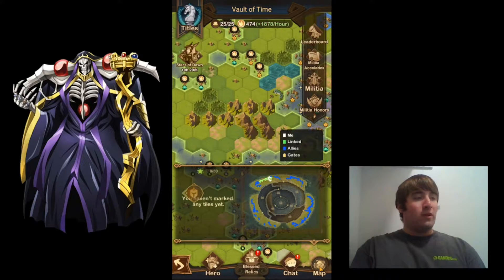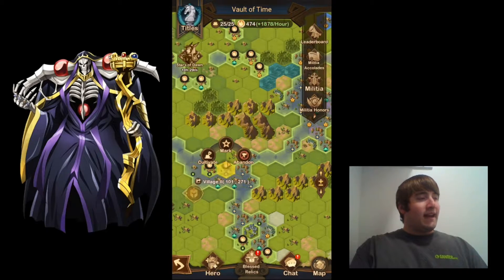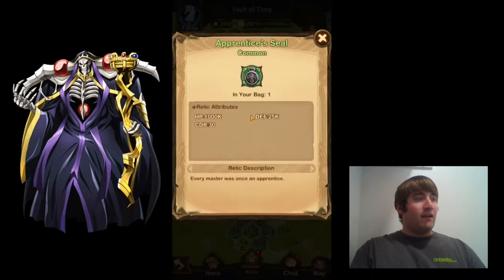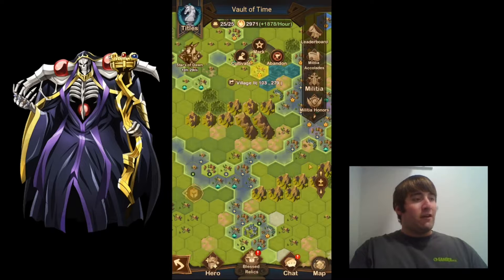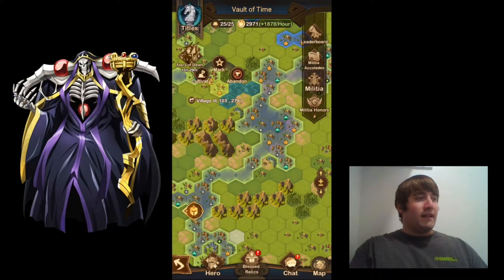That's what we're currently trying to do. The more tiles you have, the more rewards and resources you can get from these tiles. There's a coin and AFK timer here, and I collected a relic here. You can get relics, and the better tier of village you have, the better relics you'll get. You'll get better relics from a Town 1 than you will from a Village 1.